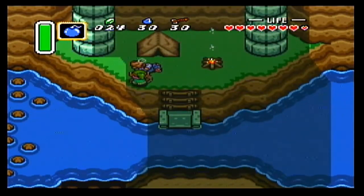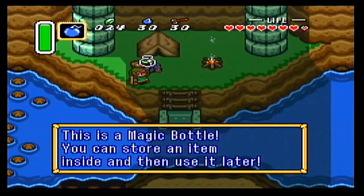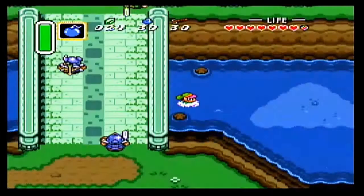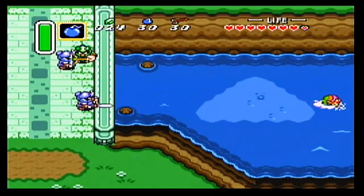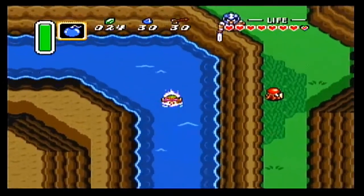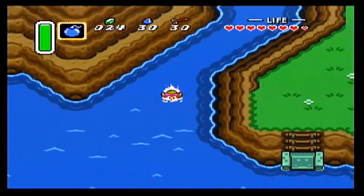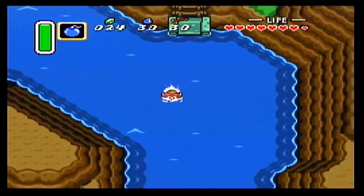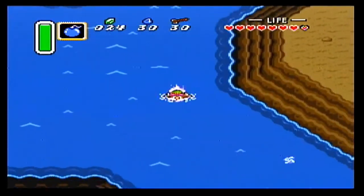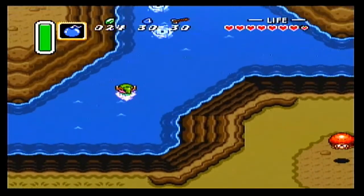I'm gonna swim under this bridge. We've got this guy camping out here - 'Felfel, you seem to be in a heap of trouble. This is all the help I can get you.' We get our third magic bottle. We won't be getting our fourth one for a long, long time, so get used to having three bottles. We can also swim around and get into another one of those warp points. We were told by that guy living under the rock by the Desert Palace to check out the cave east of Lake Halea - some interesting things over there. Here's another one of those warp points.